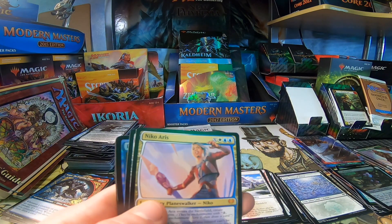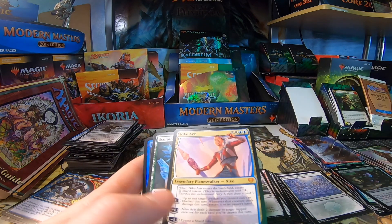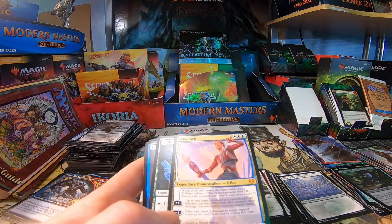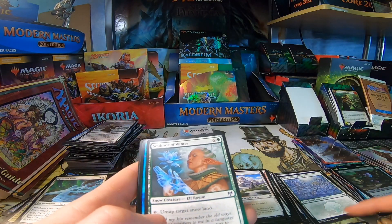Mythic number three — get in that Nico! Do not have very many of him; the only copy I got was a foil in one of my boxes, so I'm happy to see this guy because I wasn't going to play with that foil. Two beautiful uncommons and our boy Nico.